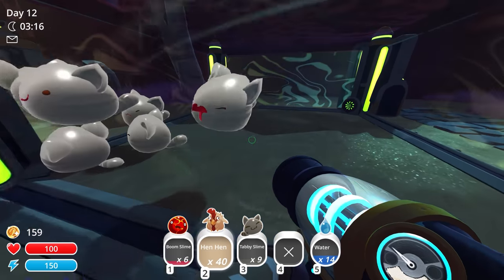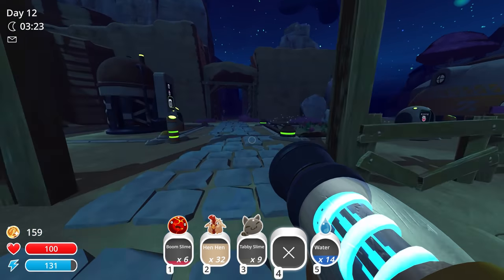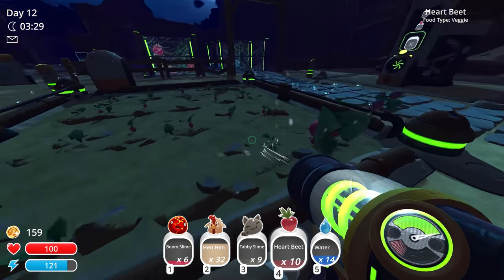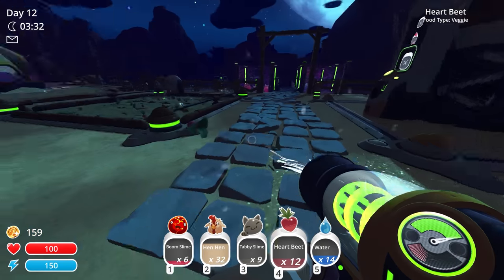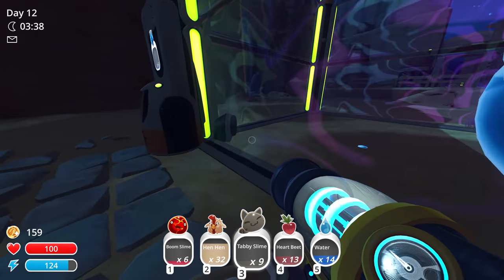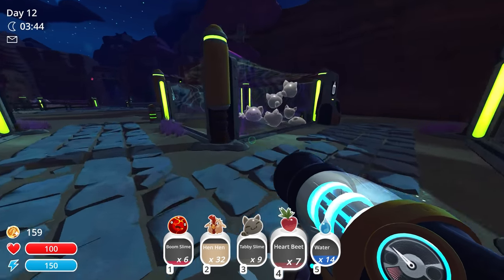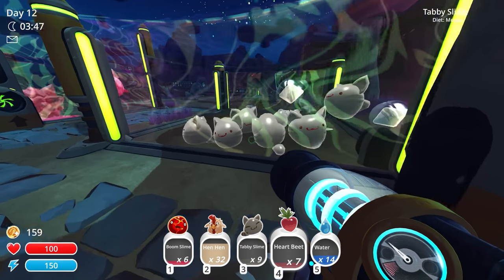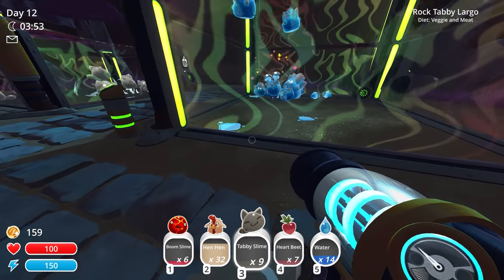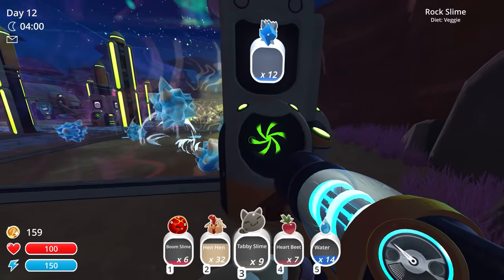For right now, while these guys are still here, I'll just feed a lot of hen-hens to these guys. Let's go get the heartbeats, grab all these, and feed them to the rock slimes and the rock-tabby slimes. Then of course we'll have to get rid of the tabbies and rock slimes except for the largos. I got some comments from you guys saying hey — if that's the case, let's get the rock slimes. I don't know how many are inside of here, but there you go. These guys are making plorts — they're eating chickens and getting plorts. Getting very happy too, which is great.